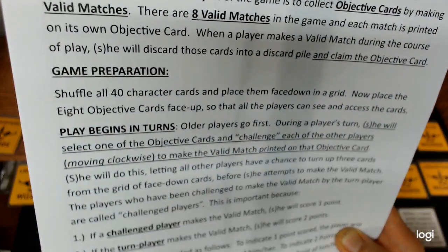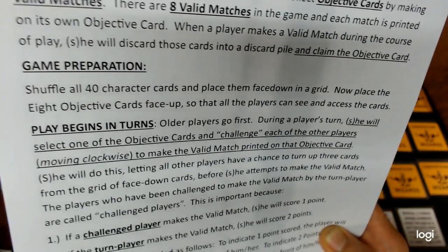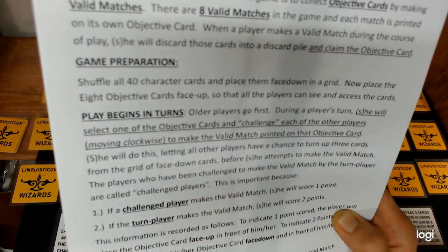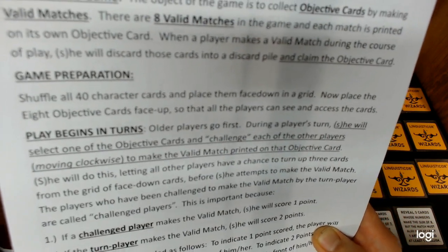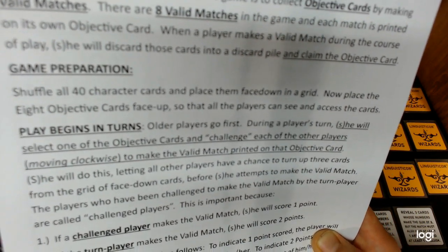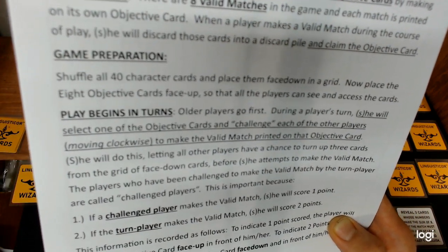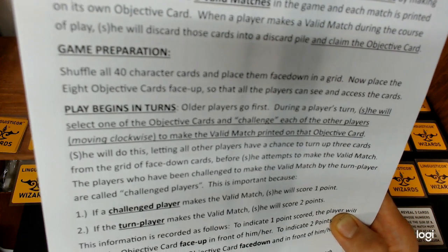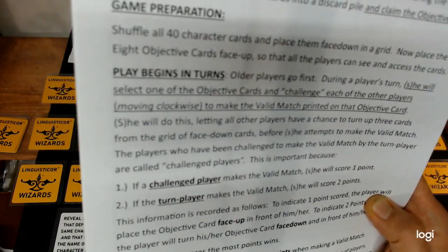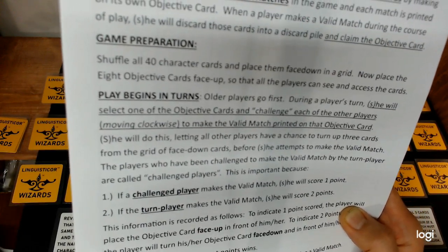Play turns begin in turns. Older players go first. During a turn, she or he will select one of the objective cards and challenge each of the other players moving clockwise to make a valid match printed on that objective card. She or he will do this letting all the other players have a chance to turn up three cards from the face-down grid before attempting to make the valid match themselves.